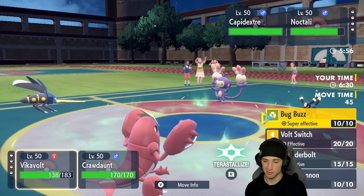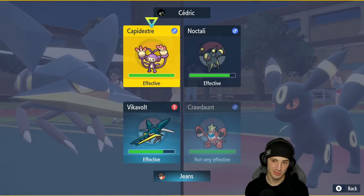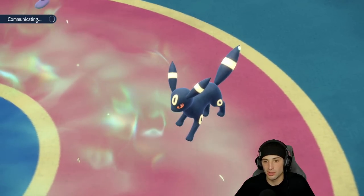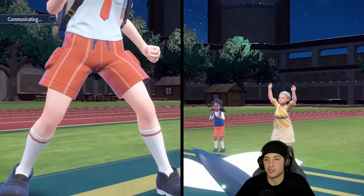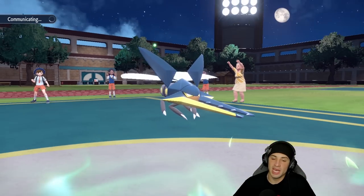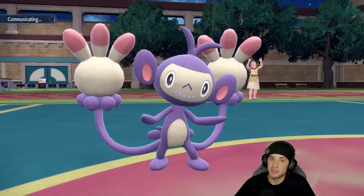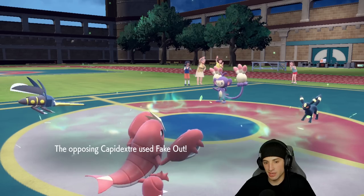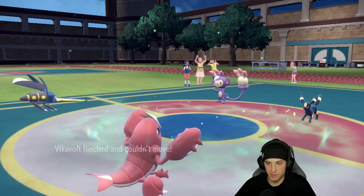Ambipom can Fake Out — kind of scary — but I feel if we just go Bug Buzz and Liquidation we're sitting fine. It can Fake Out one, the other comes across and KOs. Unless Ambipom has a Sash or Umbreon uses Trash Slash — lots of different options. Ambipom is here — this could be a Last Resort Ambipom like I showcased on my channel. I'm definitely getting Faked Out here — it's going to be my Vikavolt.